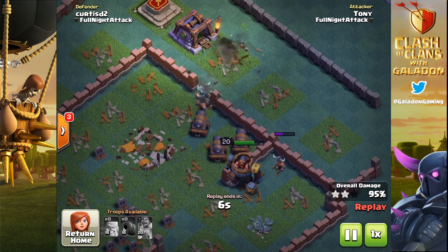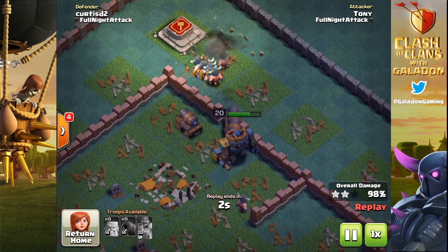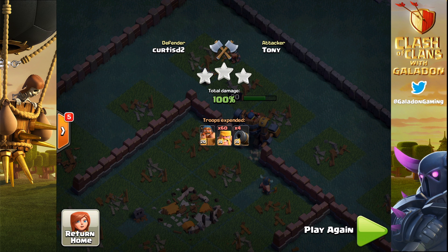Check out the number of units still alive at the end of this attack — Tony could have four, five, or six-starred this base. You've got tons of barbs, cannon carts, the battle machine at almost full health. Another easy-looking three-star win for Tony. Sometimes he uses bombers and sometimes he doesn't — that depends upon the base design.